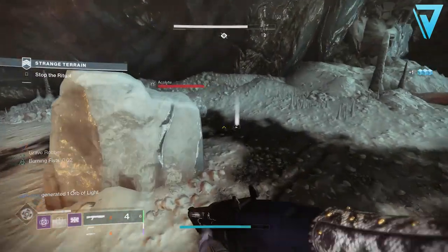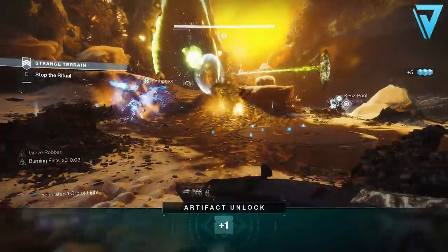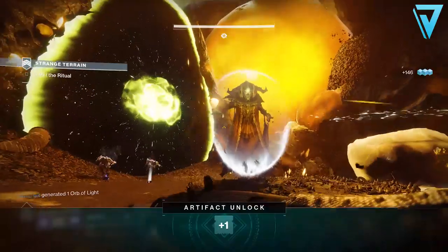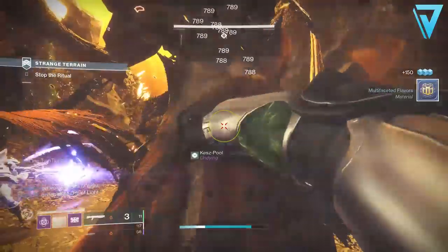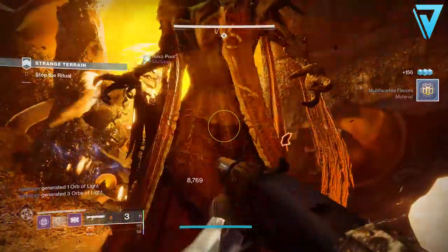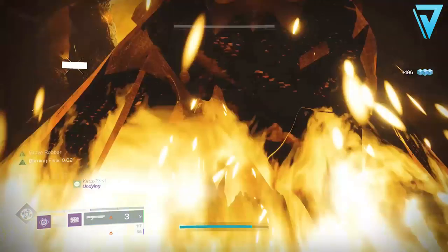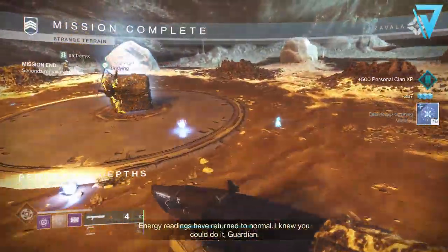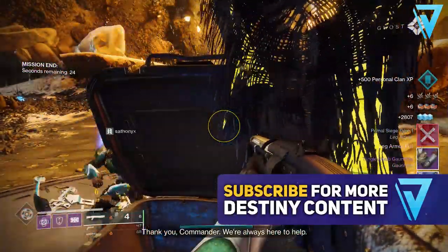What is up guys, Jarv here back today jumping into Destiny 2. Yesterday saw the launch of the Dawning and we covered all the recipes yesterday - I'll leave a link to that video in the description below. But in this video today we're taking a look at the quickest ways to earn the Essence of Dawning, which is a key material you're going to need to bake as many treats as you can this season. If you enjoy the video be sure to leave a rating down below, and if you're new here and want to keep up to date with all the latest Destiny 2 content, be sure to hit subscribe.